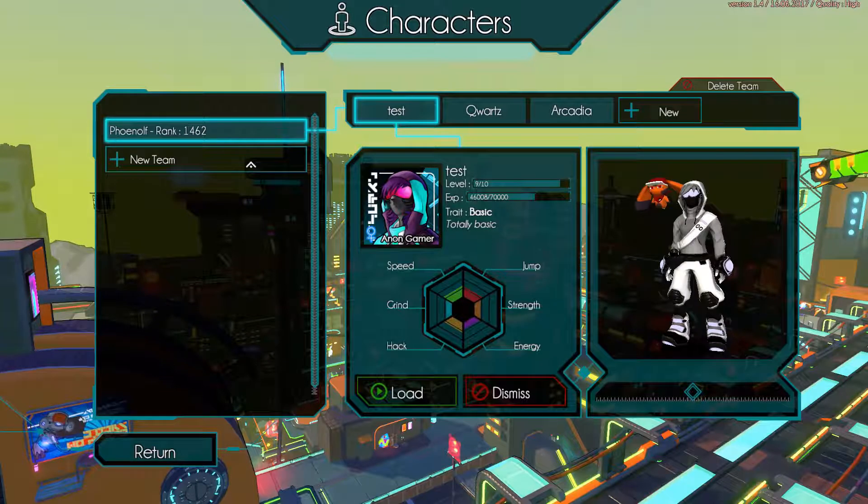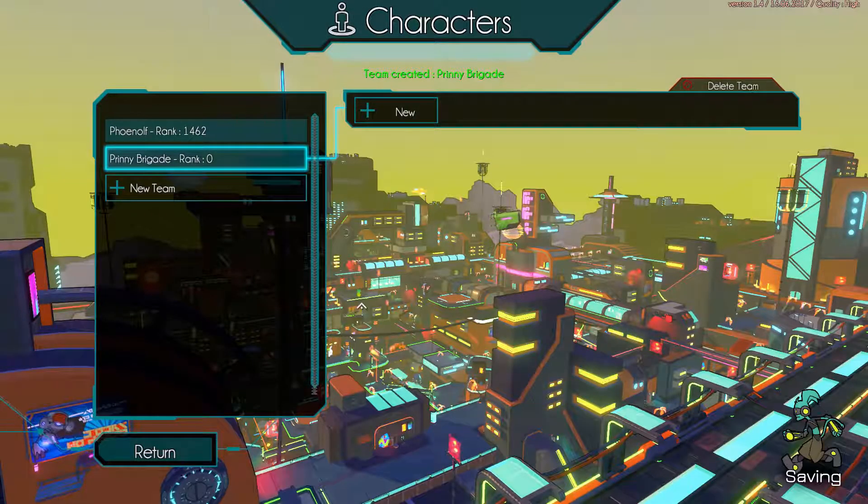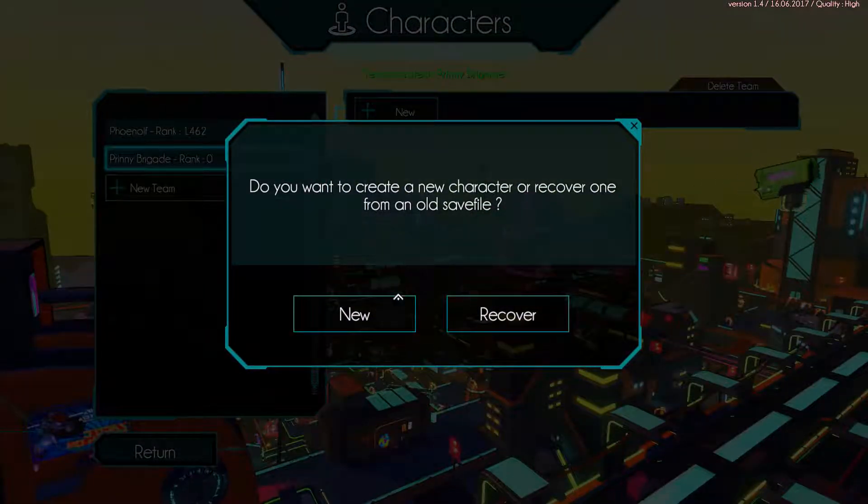So if you noticed, I've played the game for quite a while and I have three characters here, but let's start a new team — start fresh. We'll call this team the Prinny Brigade. We have a new team, so we'll create a new member for this team.